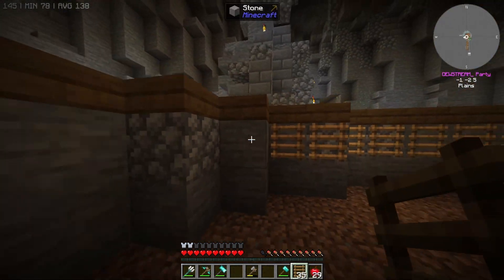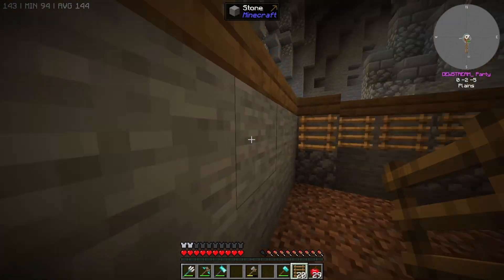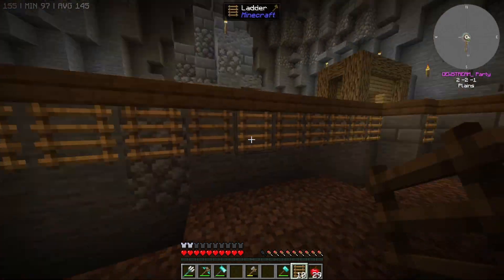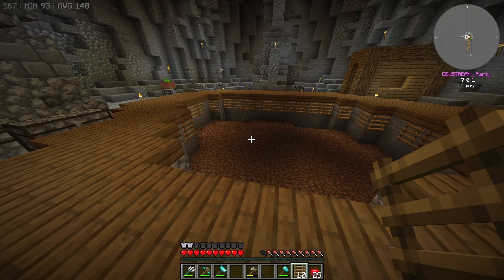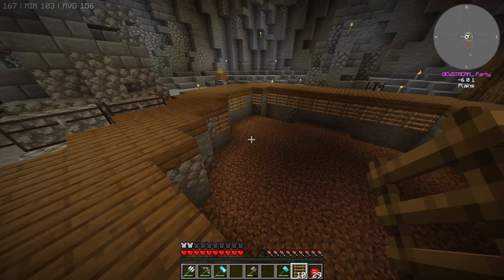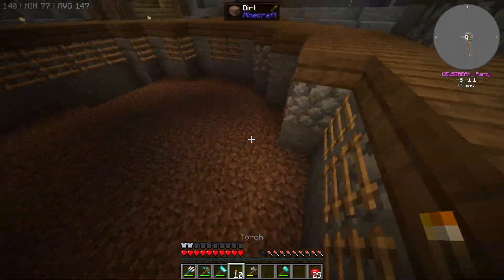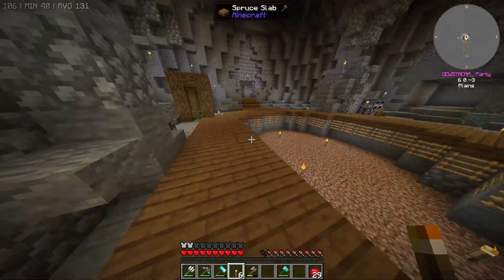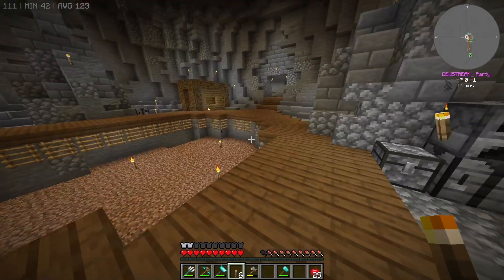That's all the dirt gone — job well done. We might also want to beautify some of this. We can't put stuff in the corners, but maybe we'll do slabs like this — half facing one way, half the other. Alternatively we can do fences on the outside with carpet on top, though we don't have carpet yet. Let's place some torches down here to make sure it's lit up. We'll press F7 to check — we're good for lighting, nothing's showing as dangerous.